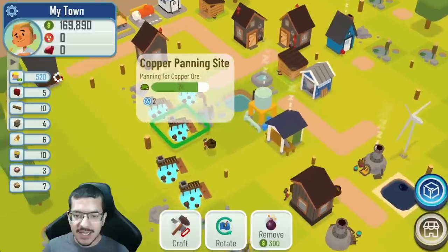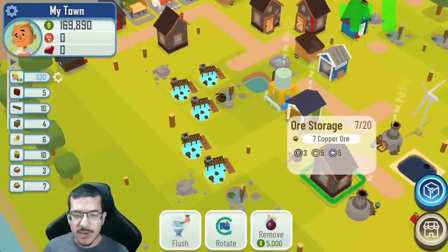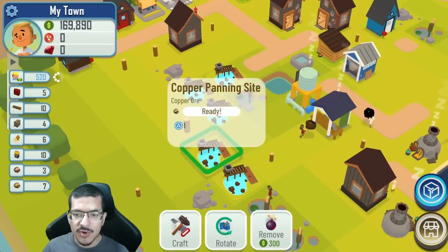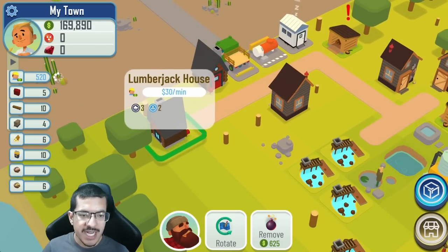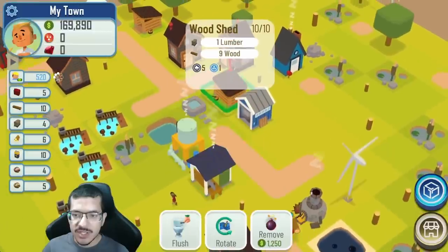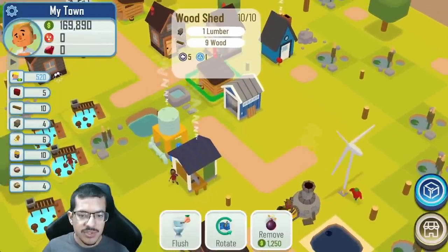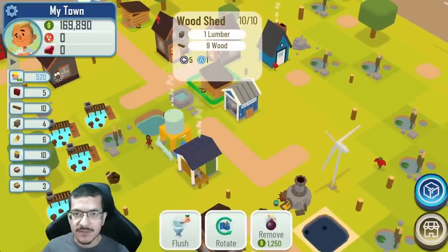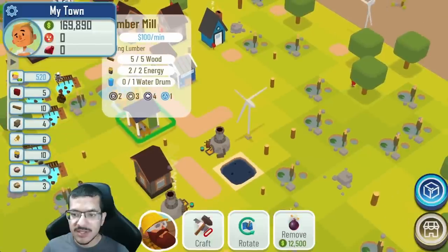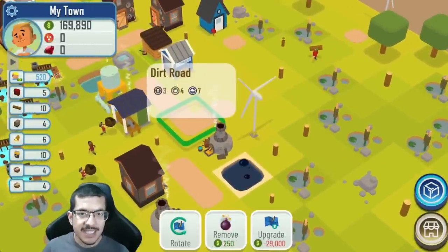I placed two more copper panning sites and another panner house to pick up copper ore faster. I placed another lumberjack house to make sure I have enough wood for both forges and for making more lumber — though I've paused lumber production for now with four lumber saved for when I make the next forge or power plant. I also made two more wind turbines to gather more energy.